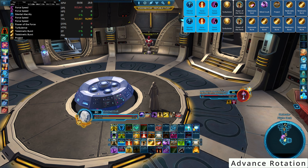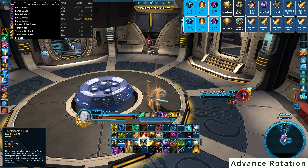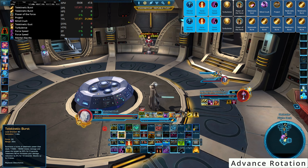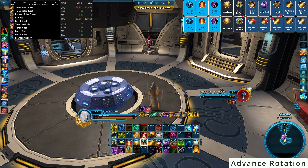The second DPS adjustment: sometimes in our rotation, Turbulence and Mind Crush sync up slightly. When this happens, we do Turbulence, then Telekinetic Gust, then Mind Crush, then Project, then Power of the Force, then two Telekinetic Bursts — moving one Telekinetic Burst to right after Project based on timing. This is one of the first places you can gain a little DPS by following timing rather than strict sequence.